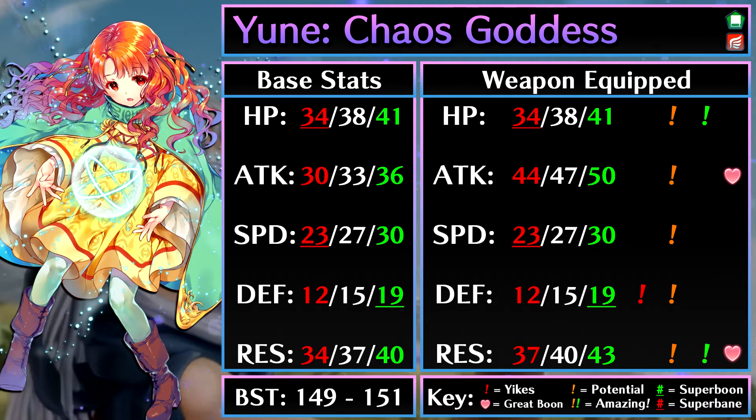Her speed is okay, and with a boon you can make an okay speedy Yune set. Funny enough, her only super boon is in defense. What is Yune going to use that defense for, even if it's 19? It's not like Yune could take a hit that well. But hey, maybe she could run Sturdy Impact, as weird as that would be. Anyways, her best boon options are probably in HP or defense.